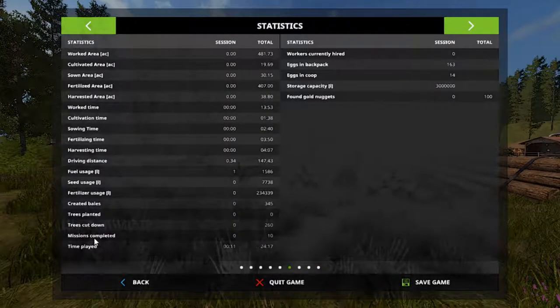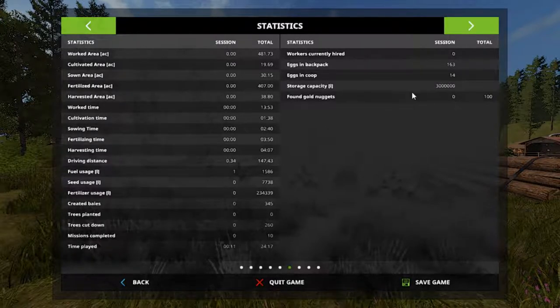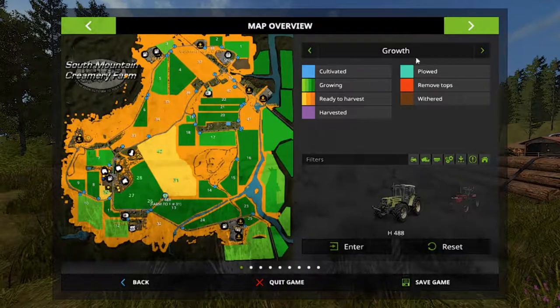Trees cut down — 260 total. Yeah, that is a lot of trees, folks. We also got 163 eggs in the backpack and 14 eggs in the coop, so our egg count is getting up there.